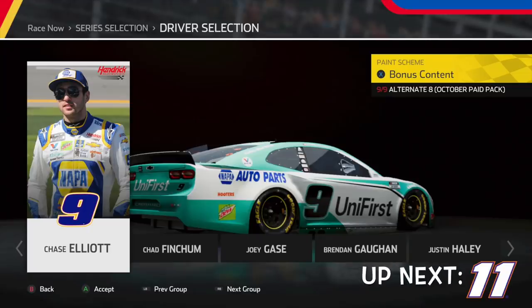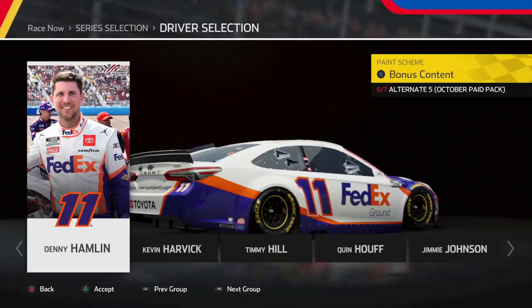Driving through, we have Chase Elliott in the number nine Unifirst Chevrolet. As you know, he won the All-Star race in this scheme, but this one seems a little bland. Following that, we have Denny Hamlin's number 11 All-Star scheme. Once again, the numbers kind of screw it up, but not that bad honestly.